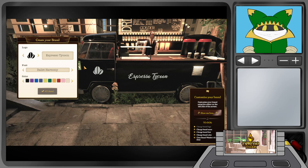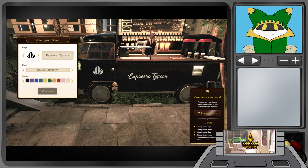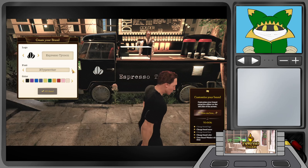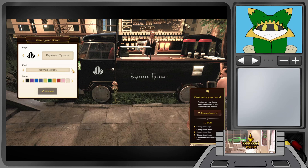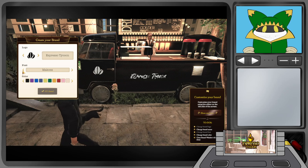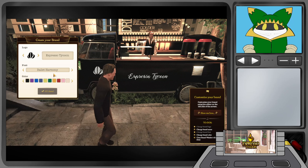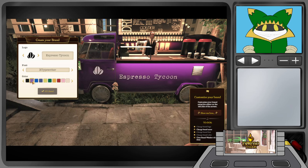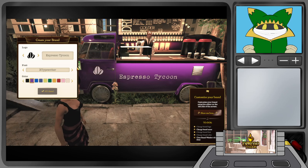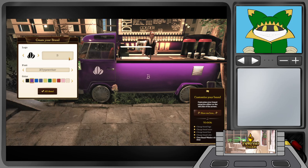Choosing a logo — I like beans. We'll just call it Espresso Tycoon, I guess. There are quite a few different fonts to choose from; I liked the typeface one. We're going to go purple because I like purple. Changing the brand name... the Beanie Boys. What a brand.